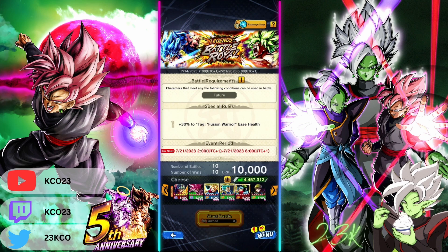Vegeta Blue pretty much stole the show. As you can see, the conditions were 30% to tag Fusion Warrior base health. I have no idea why they did that — Vegeta Blue did not need any more power. But I'm assuming maybe it was for the people that had him at maybe one copy or so. Just a little reminder, these games are pre-recorded and I'm talking over them now.